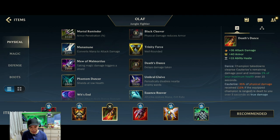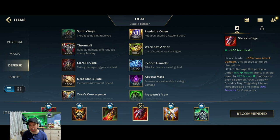The next item you would go for is Death's Dance. This is very good with his kit — it synergizes well with his second skill. If you're able to get a reset, you get a lot of HP back, makes you a bit more durable, and it has damage as well.